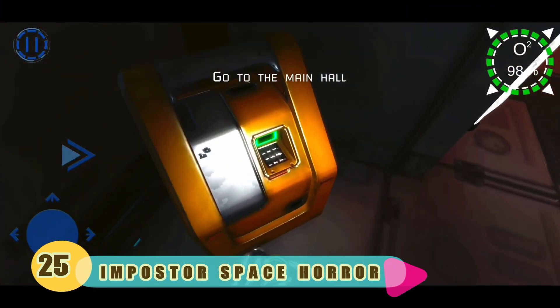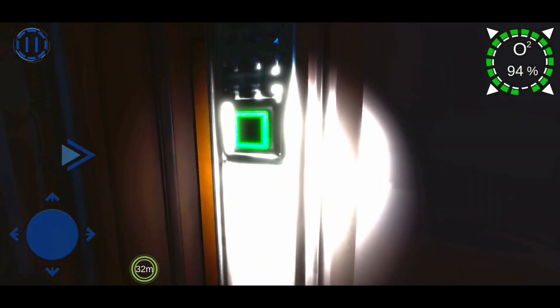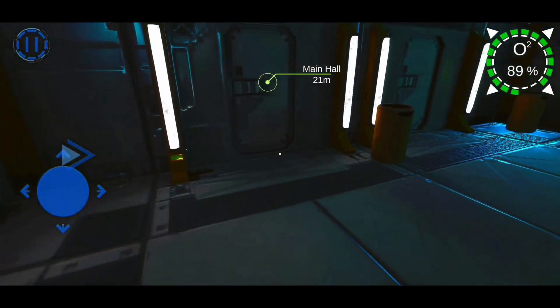Number 25: Imposter Space Horror. Imposter Space Horror is a game in the horror genre where you and your team went to another planet to further colonize it, but something went wrong. Waking up in your compartment, you realize that something has happened.